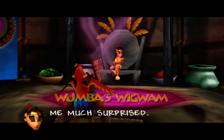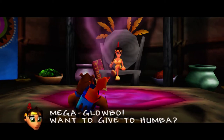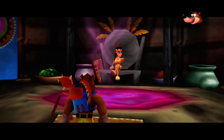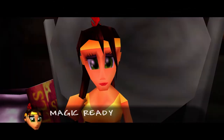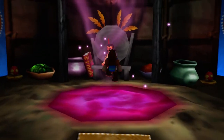Me much surprised. You have the legendary Mega Globo. Want to give the Hubba? Yes, we do. Sure, I'll just throw it in. Magic ready. Jump in Wamba Pool. Let's go ahead and do it, let's jump in the pool.